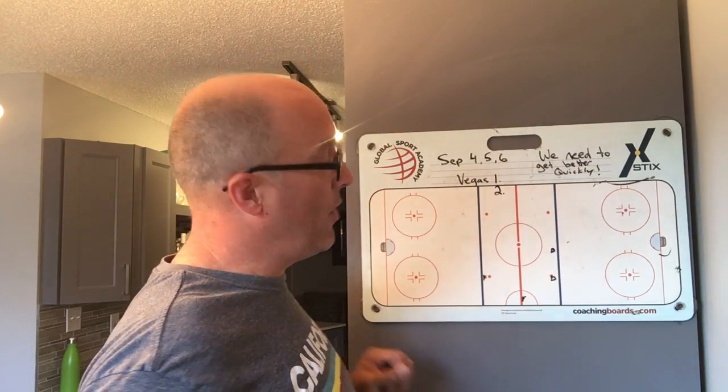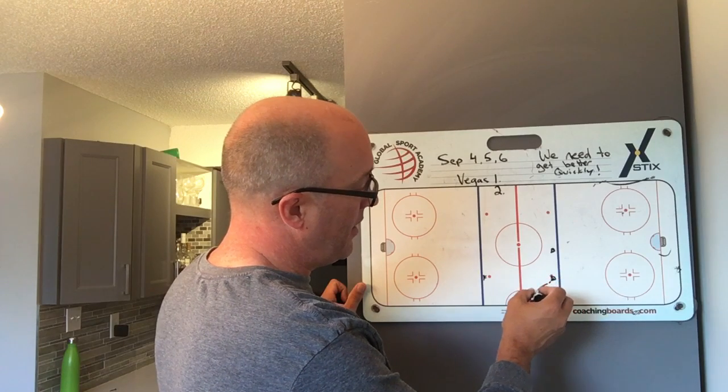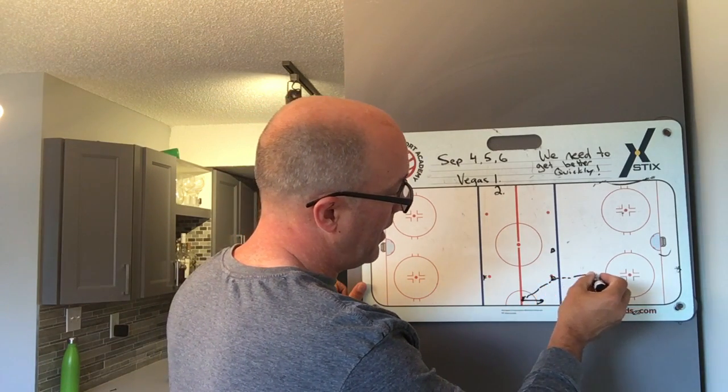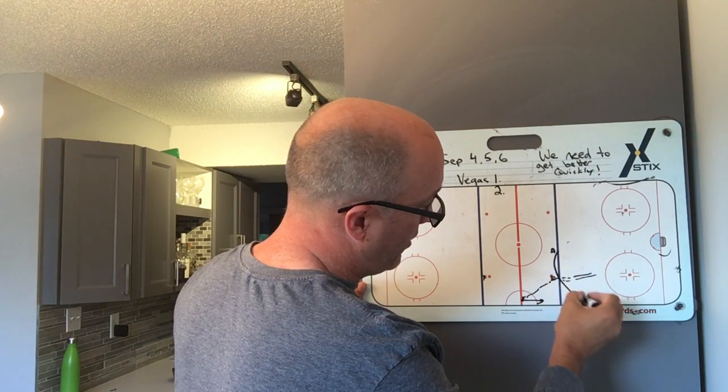Quick recap on Vegas 1. This D will have a puck — he's going to pass it here. This forward is going to take off down the boards. He's going to back-skate up the middle, letting his partner come in and surf him.